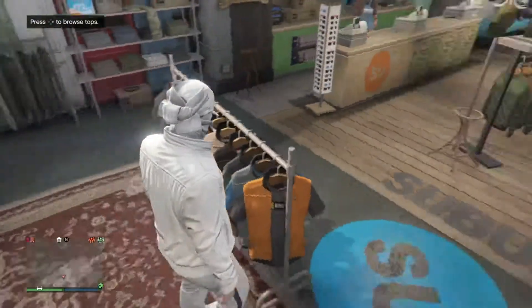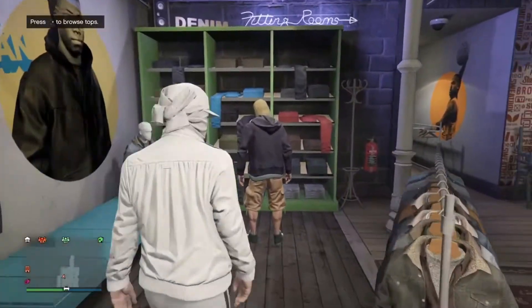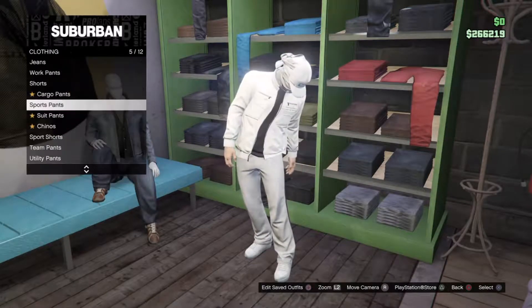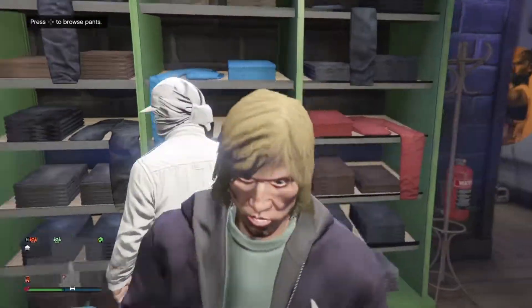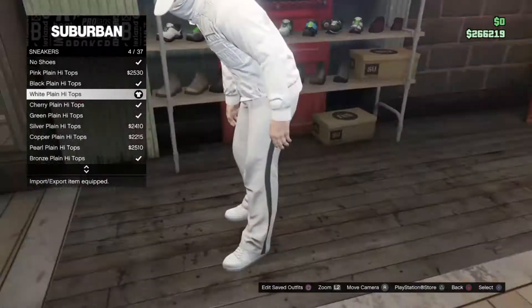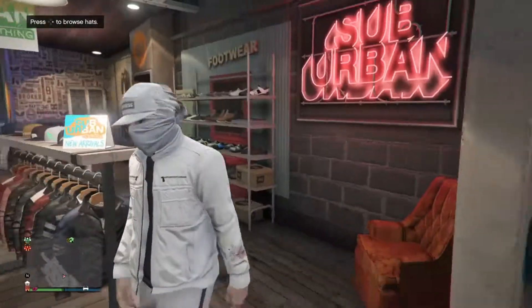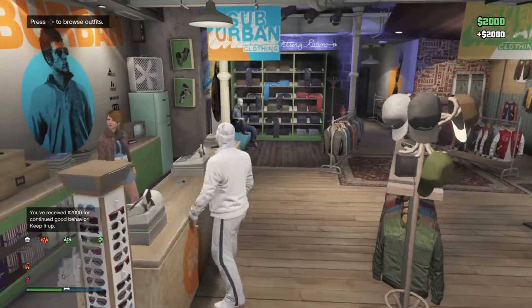After you buy that, you want to make your way over to sports pants and buy the white strap track pants. Then from there the last stop is the shoes — your sneakers are the white plain high tops right there. Your character should look exactly like this.